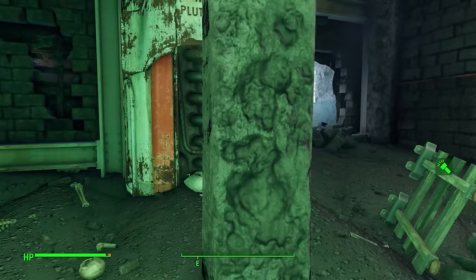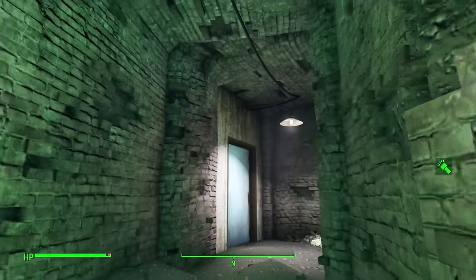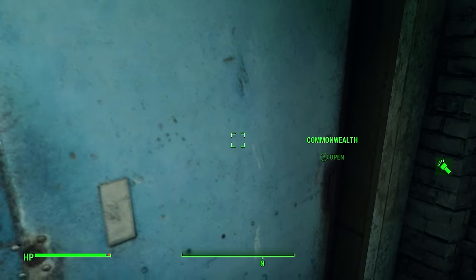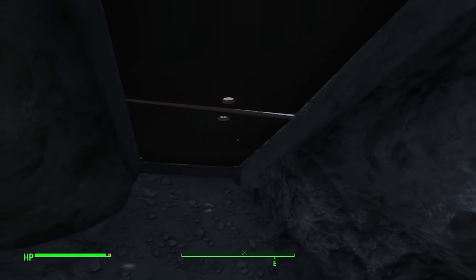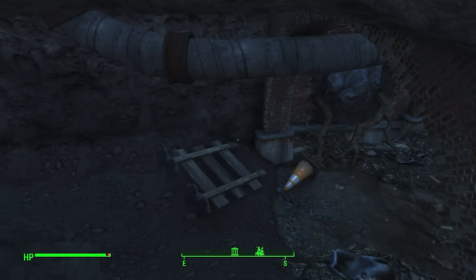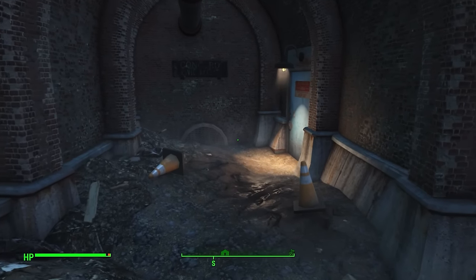You can see the Deathclaw has been holed up here but he's not about at the moment — he is simply scripted to appear. This is where you'd be entering from after defeating the Deathclaw. He just kind of bounces out from these two plates. Cool little location. I originally thought the sewers were like New Vegas — a maze — but they're quite easy to navigate with a lot of fantastic items for the taking.